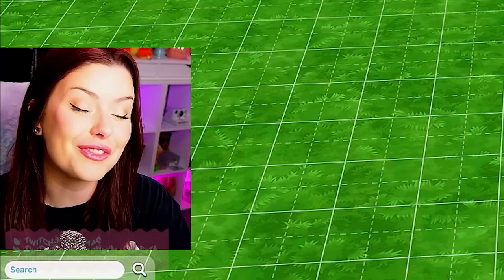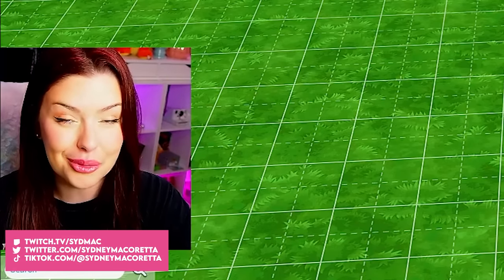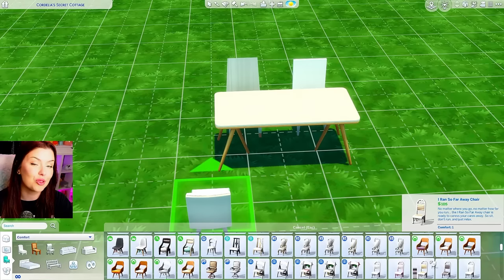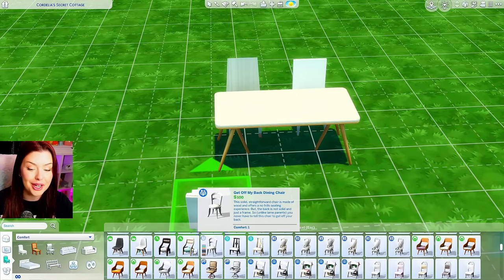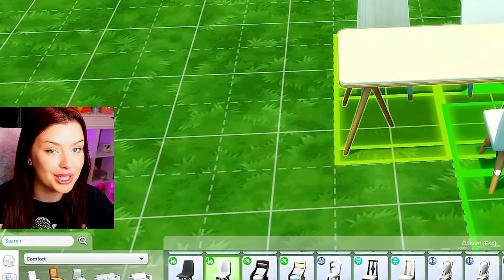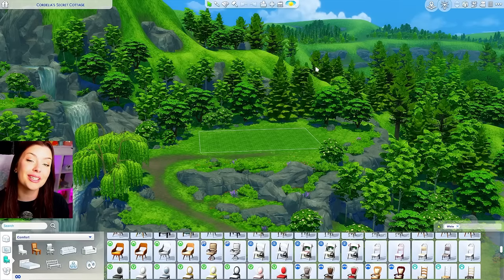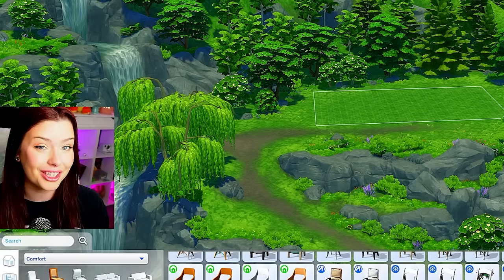In today's Sims 4 Build Challenge, we're going to be building a house where we cannot use the same item twice. For example, if I wanted to make a dining room, I could put my table down, but all of my chairs will have to be different. I would have to find items that look similar, but they can't be the same. The goal is to try and make everything look intentional. We're doing the same thing for our exterior, which means all of our windows have to be different.